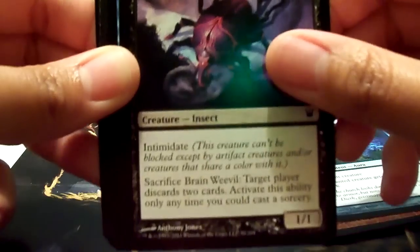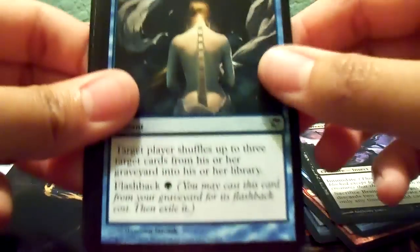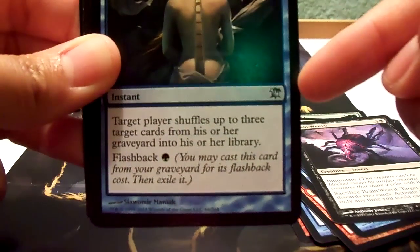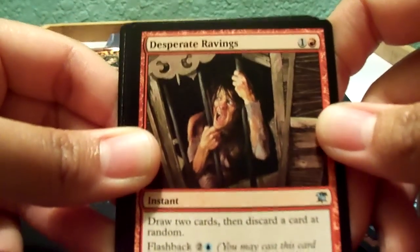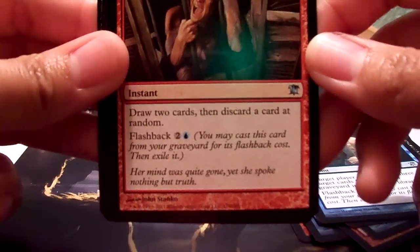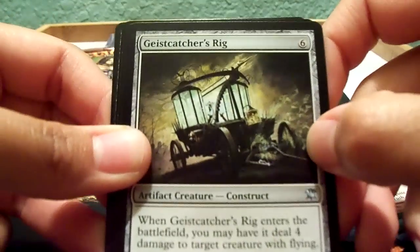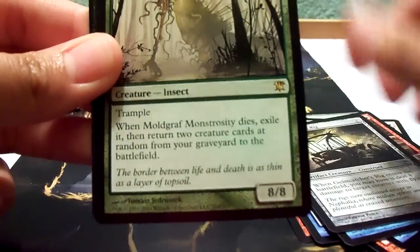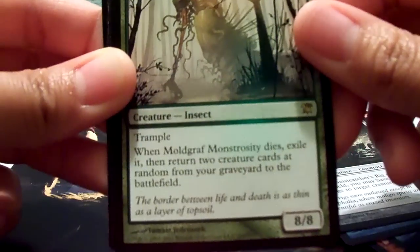Brain Weevil. Memory's Journey — and this is an uncommon card. Desperate Ravings — also an uncommon card. Geist-Catcher's Rig. And Moldgraf Monstrosity, and this is the rare card it comes with.